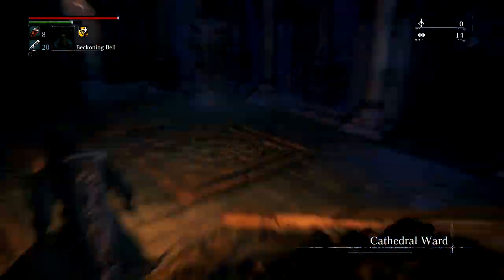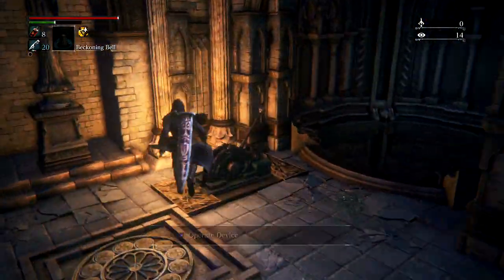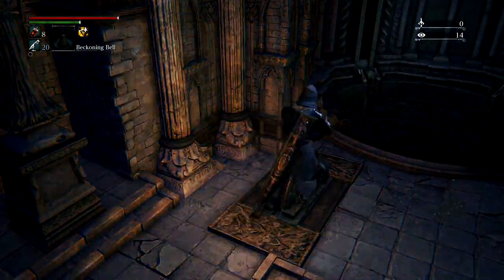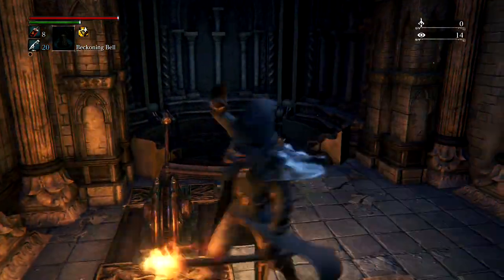What you need to do is spawn in the Cathedral Ward. As soon as you spawn, you need to go take an immediate right and take the elevator upwards.